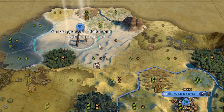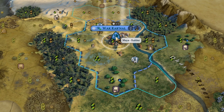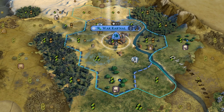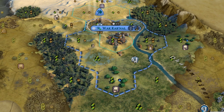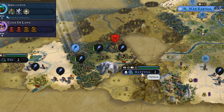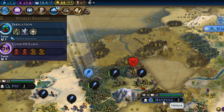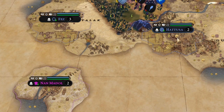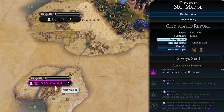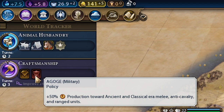To the northwest, we got probably the best tribal village I've ever seen — a free builder unit. That's crazy, and it's another situation where I was thinking of building a builder, but I decided to build a monument for 2 extra culture per turn, which turned out to be the right play. Now we have a free builder. We built a farm on a wheat tile, which boosted irrigation. To our southwest, we found another science city-state and were the first to discover them, giving us plus 2 more science in our capital — now we're getting 7.3 science per turn. We found another city-state, Nanmedal, and sent an envoy for 2 more culture per turn. That culture has been helping us get civics faster, and we're almost done with Craftsmanship, which gives access to a policy with 50% more production towards ancient and classical era melee, anti-cavalry, and ranged units.